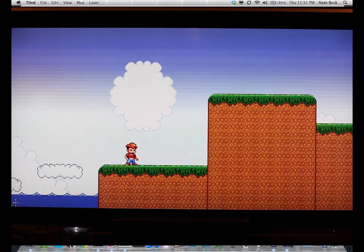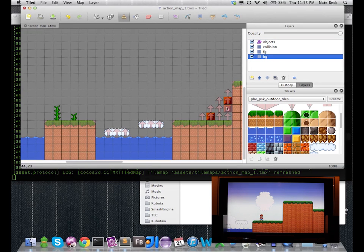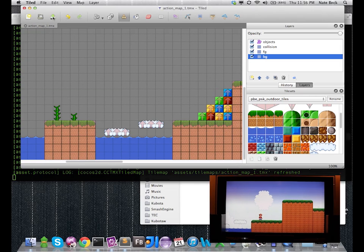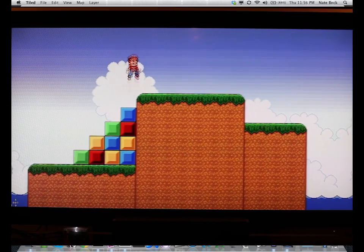Now I'm going to go back into TileEd and let's add some art so the user doesn't wonder why they're floating in the middle of nowhere. I'm going to add a couple of red tiles, a couple of yellow, toss in a blue, and some green for good measure. Go ahead and save it, and then immediately I can grab my controller and jump back in and start jumping on these.